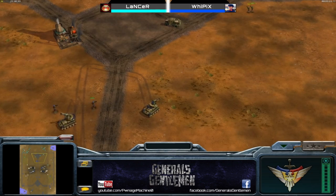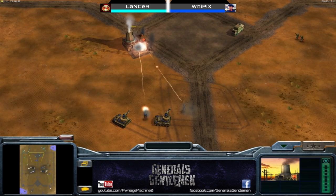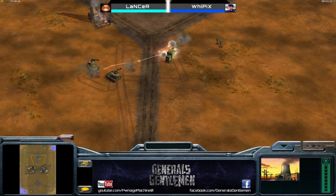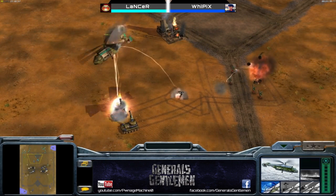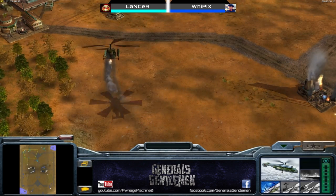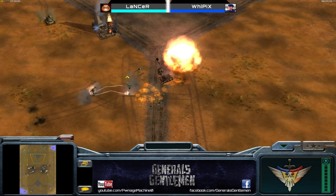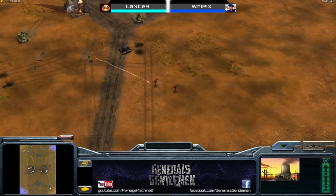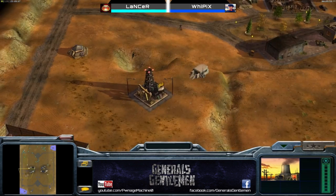There's a fairly big move in now — gatlings combined with RPGs, and a listening outpost moving in from Lancer. Here comes the helix full of RPGs. If the gatlings are focusing on the listening outpost this could go well for him. Oh, they're getting focused now — but the helix barely survives! Really unfortunate. We do see the nuke battle master moving in doing splash damage to take out some of those RPGs. Whipix would have been out of this game had he lost that helix full of RPGs.